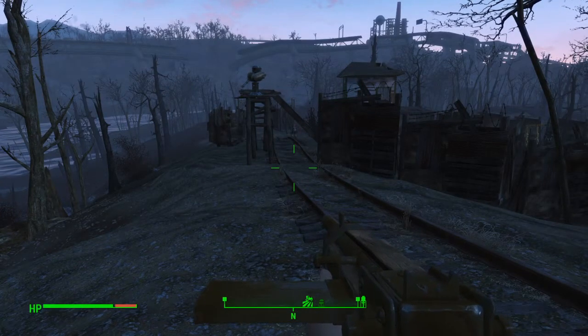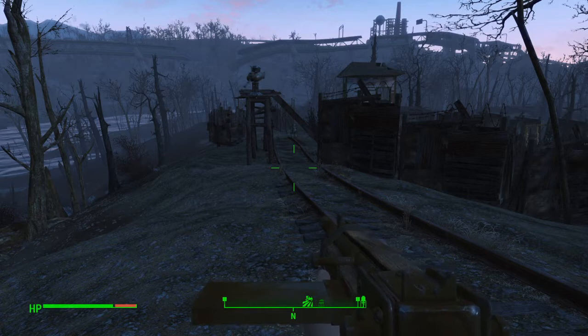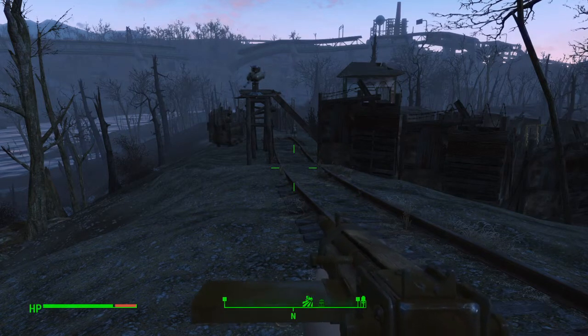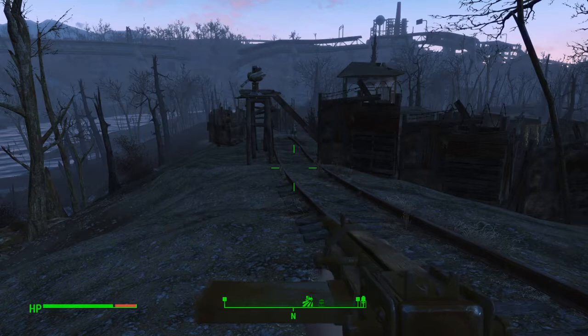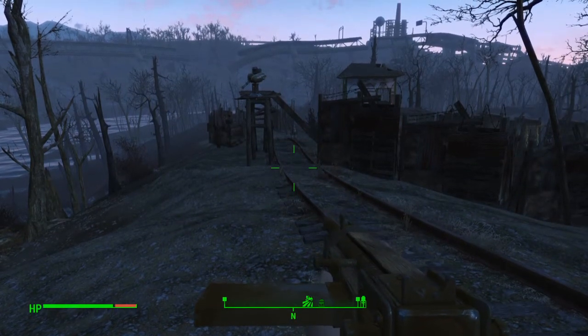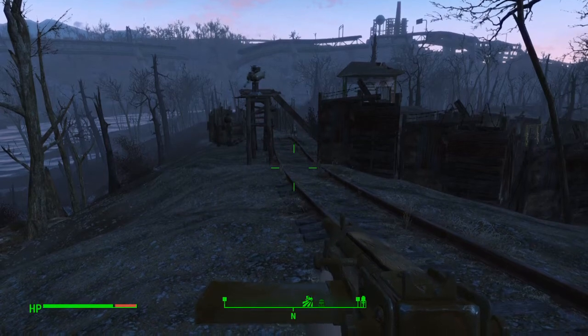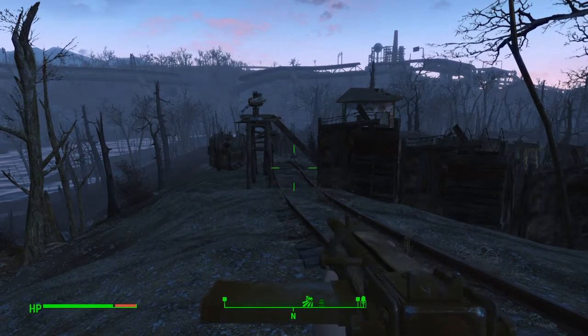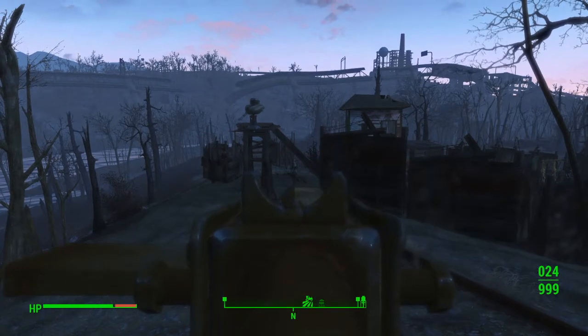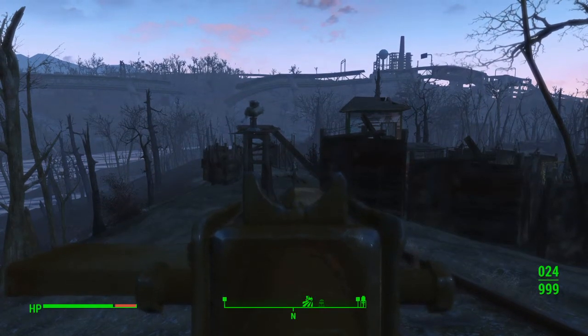One of the problems with crafting guns is that you can't see or tell exactly what the scopes do until you use the materials to put them on. So just as a reference, I put every scope on the same gun — the short automatic pipe rifle — so that there's a comparison between all the scopes. This is the short automatic pipe rifle with just the standard iron sights, looking at a suit of power armor down the range.